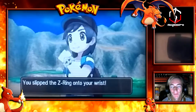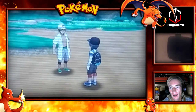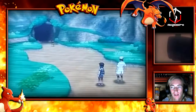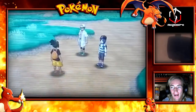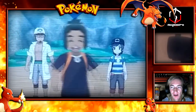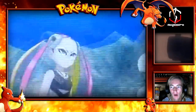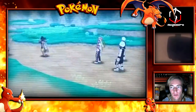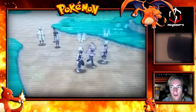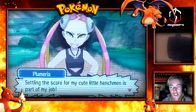We completed our first trial - the only trial in this demo demonstration. The professor gave us the Z-Ring, which is the wristband that goes on our wrist, and also a Pikachu Z-Crystal to use in an upcoming battle. We're going to be using that against the Team Skull big sister - she's like the boss of these Team Skull members. Team Skull is a pretty cool name and their outfits are pretty cool, but she's the one we need to face next.